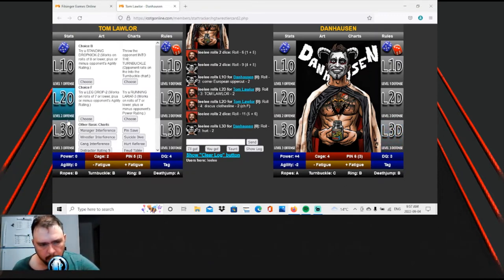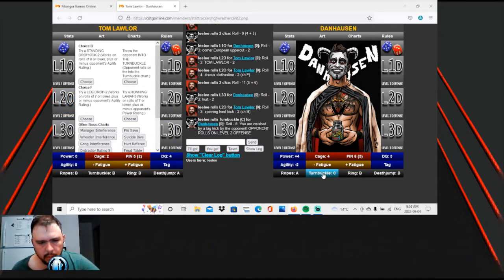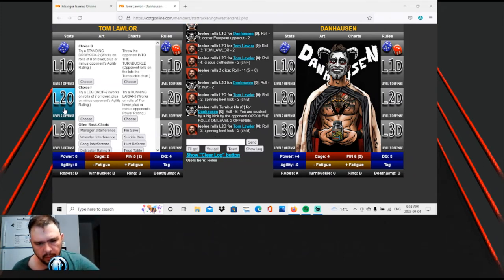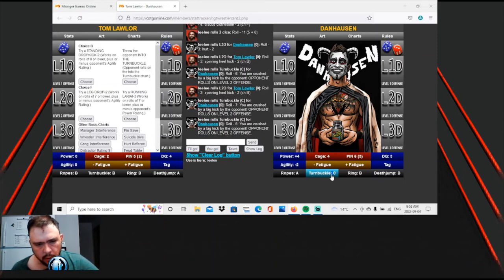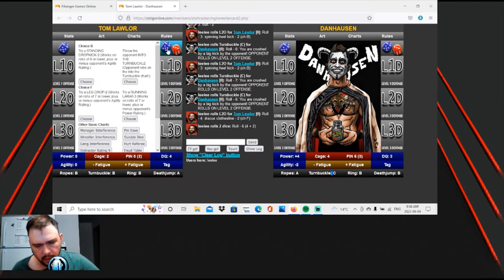Hurt two. Choice B — into the turnbuckle. You're crushed by a big kick by the opponent. Opponent rolls on level two. Same thing — crushed by a big kick by the opponent. Choice F, let's do the running lariat. Hits it.